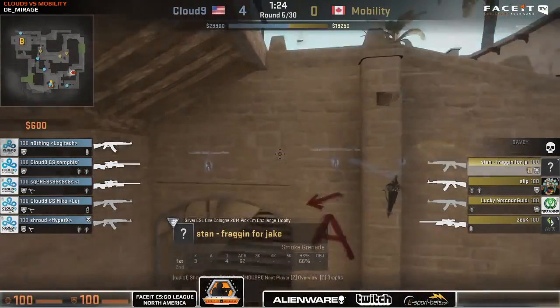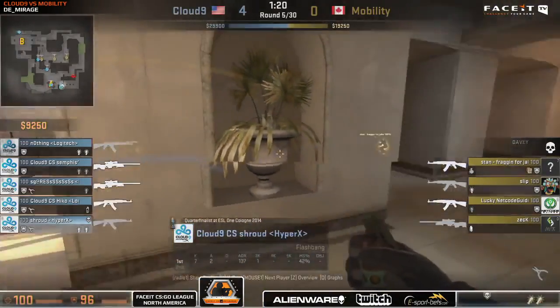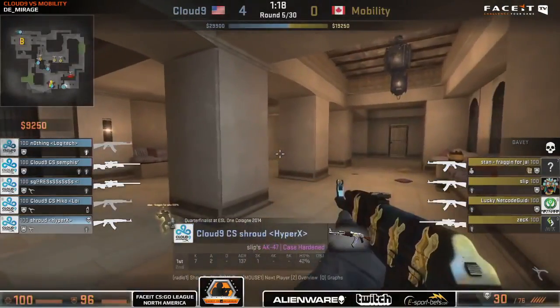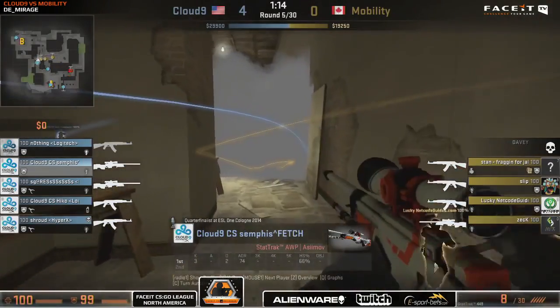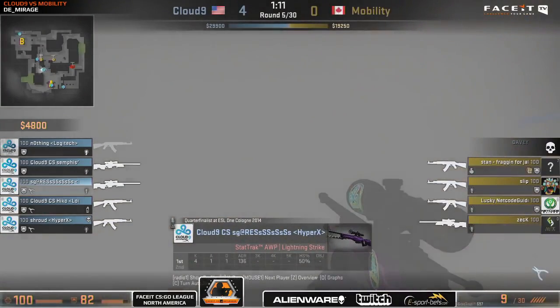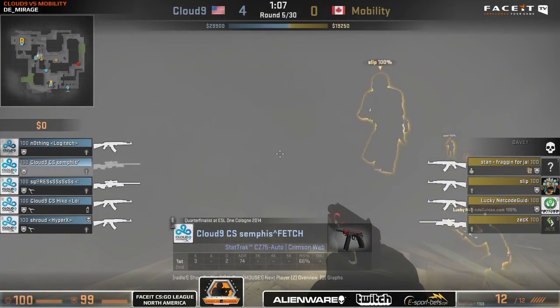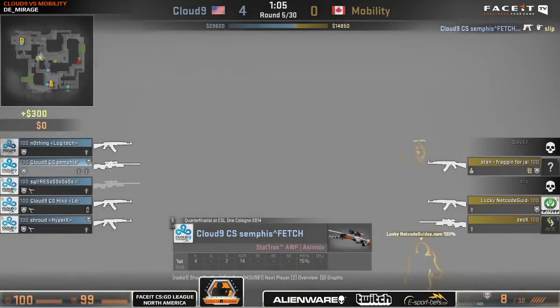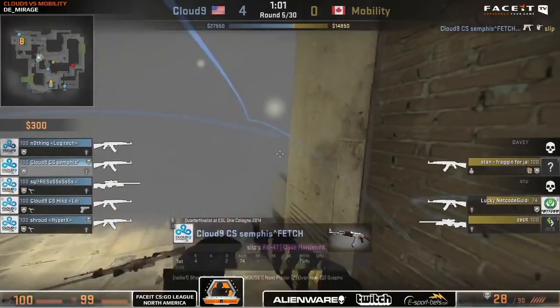We've got one in Connector at the moment as Shroud does get one in Palace. Davey will wait for the next round. We have Semphys in CPL and Sean Gares in Connector — a double AWP in mid setup at the moment. We do have a lot of traffic potentially going through Connector, and perhaps a boost up into CPL. In fact there it is, and Semphys is very ready for that with that CZ already out, predicting the boost.